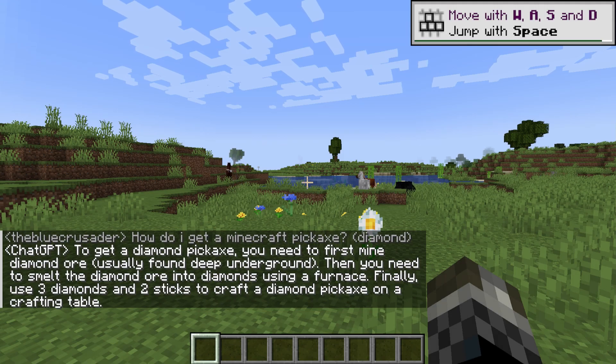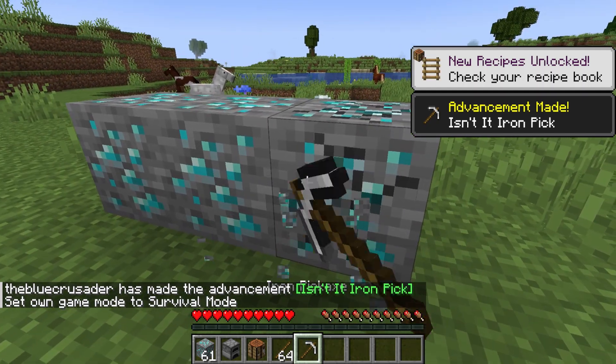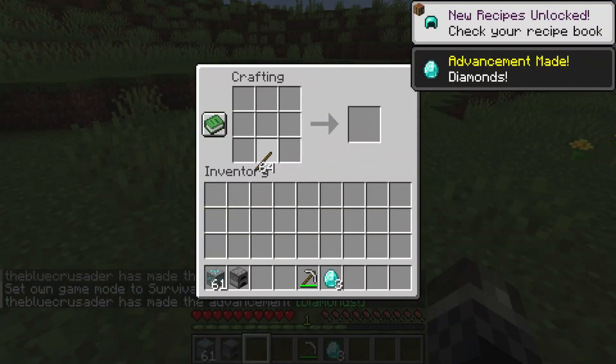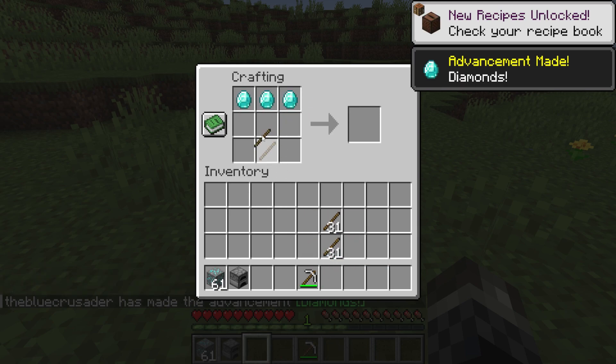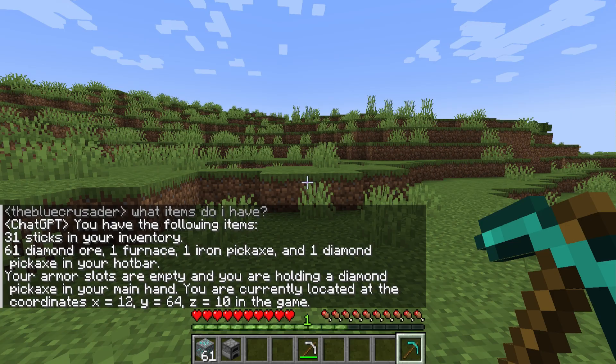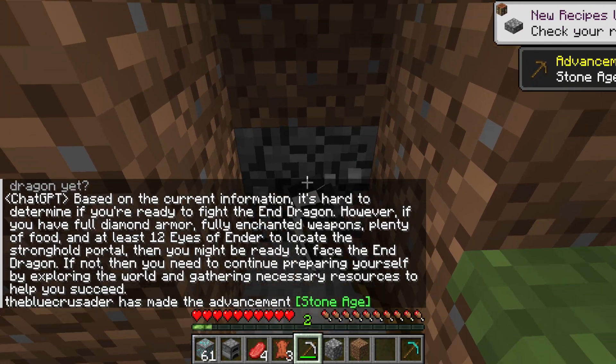Let's picture having a virtual friend or assistant right within your Minecraft world, always ready to chat and lend a hand. Well folks, brace yourselves for this truly revolutionary AI mod for Minecraft. Ever wanted to ask a question, seek some advice, or just have a quick chat during your Minecraft game — all from within single player? Well, now you can.